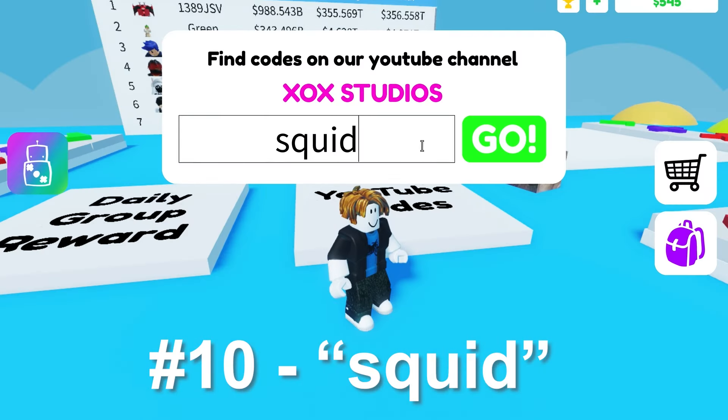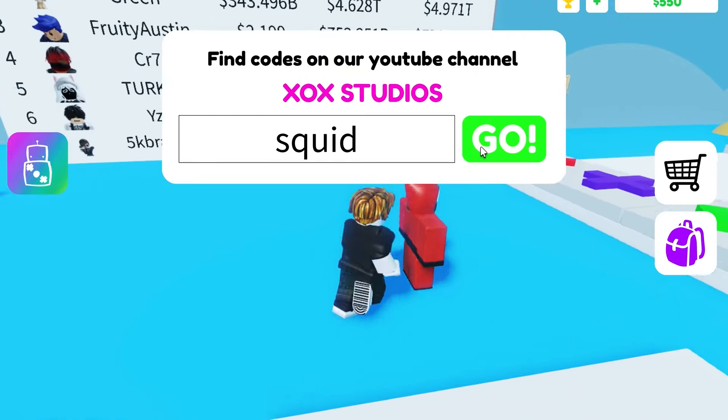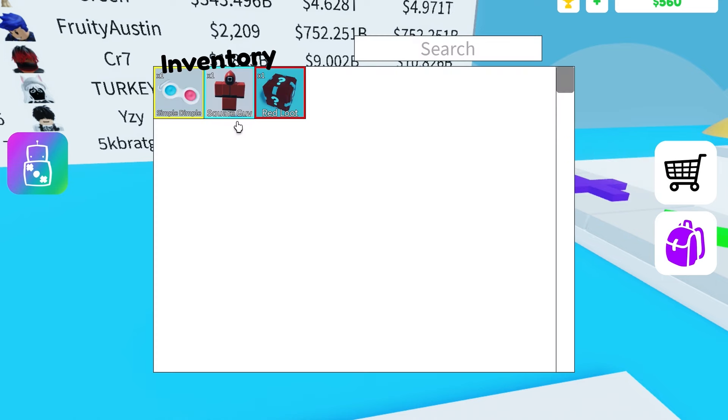Number 10 is Squid and the reason is that the squid item is not on the shop. Number 9 is Loot and the reason is that there are many different loots that give you different items, and also because the item is not on the shop too.